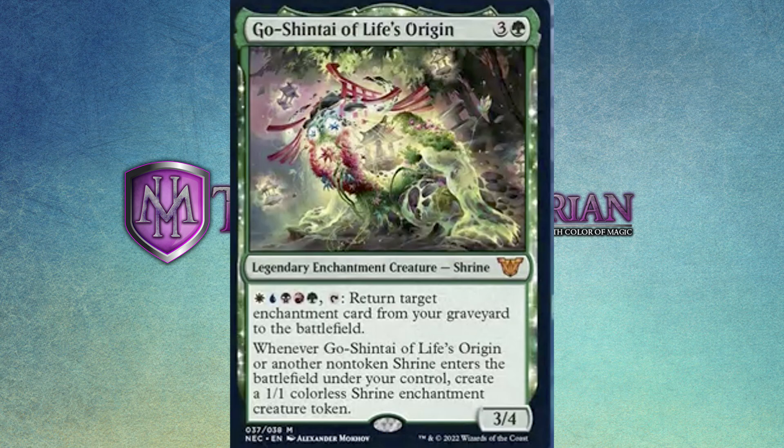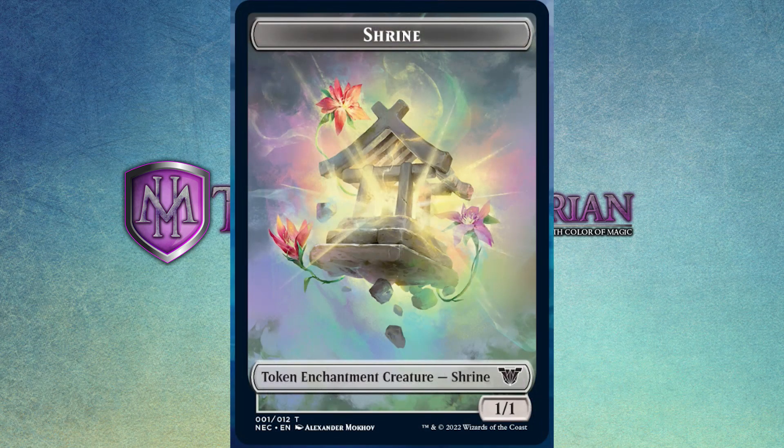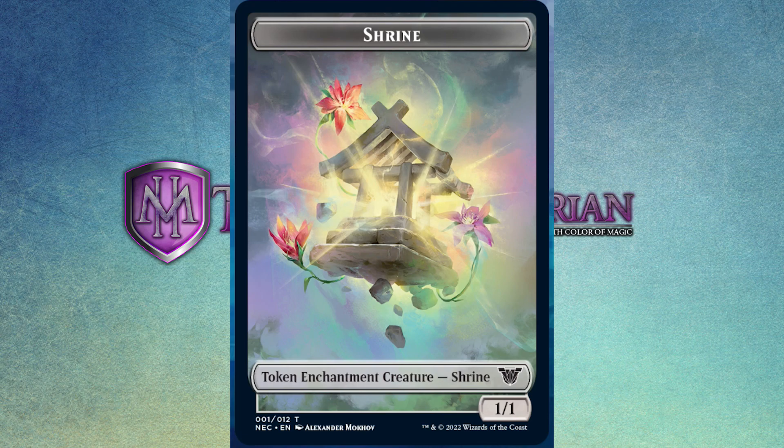It really feels like you can have way more options now when building a shrine deck. They didn't just go: hey, we're going to make it a shrine enchantment that counts the number of enchantments. They also mixed in the concept that these are now creatures too. The 1/1 colorless shrine enchantment creature token, in my estimation, is the least likely looking creature token ever made in Magic. When you look at the artwork, you don't think of it as a creature token — you think it would be an artifact token, a clue token, something like that. But it is neat.